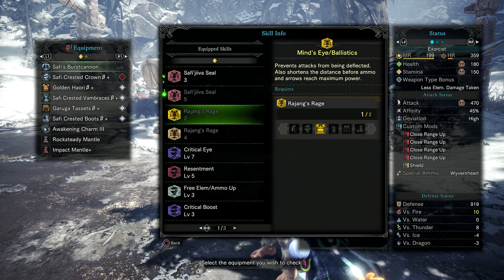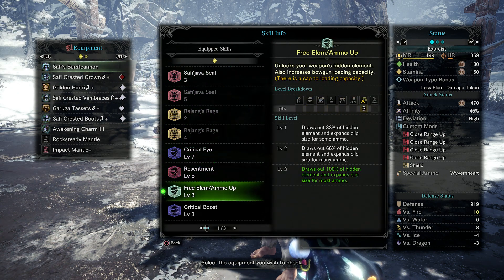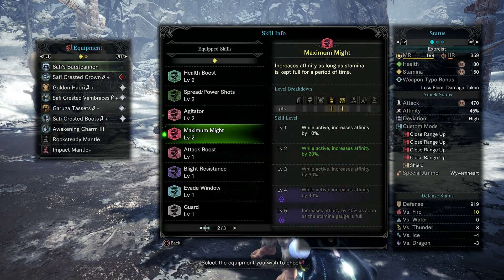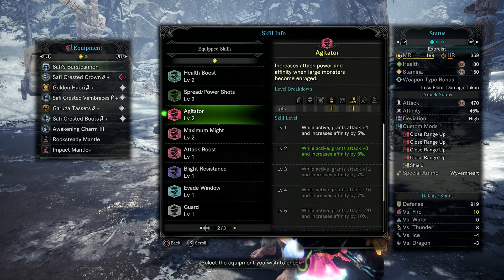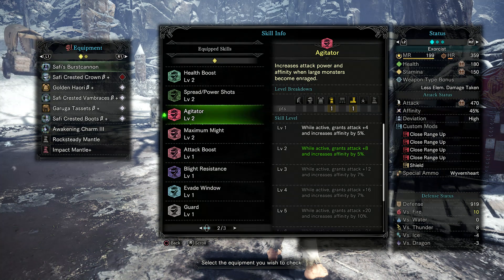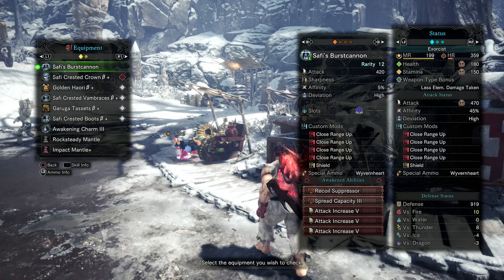Just to quickly go over the build I have at the moment: Critical Eye 7, Resentment 5, Free Critical Boost — you can see the rest for yourself. The point of this is to reach 100 affinity, which I actually don't quite hit. I was 10 off when I first started making this weapon, but I can augment it for affinity.